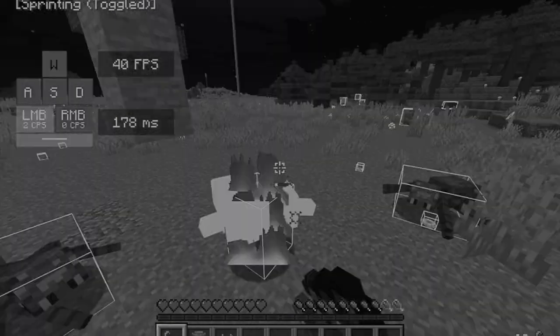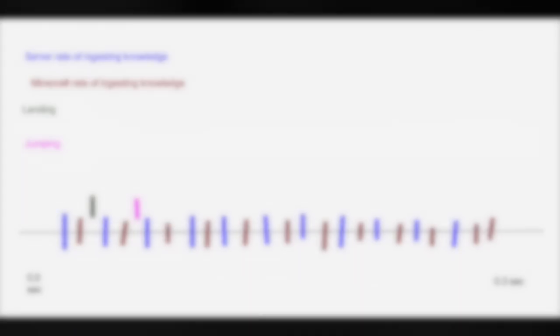You just saw a spacebar clutch, and this can only be properly explained through the graphs that I have made. All Minecraft servers have a rate of ingesting knowledge, and so does Minecraft, through ticks.